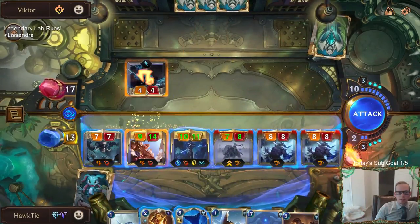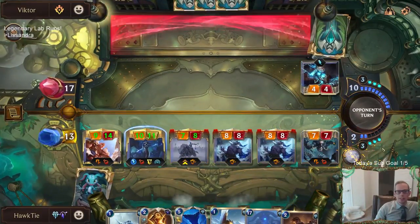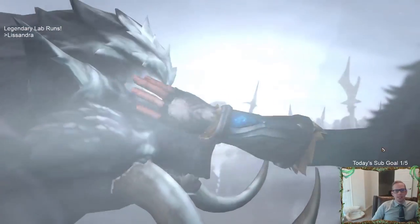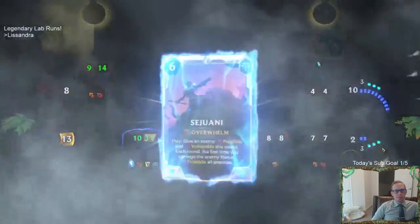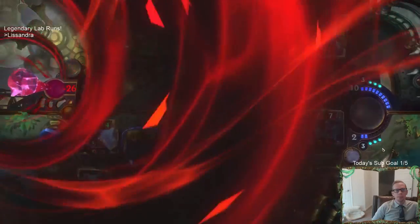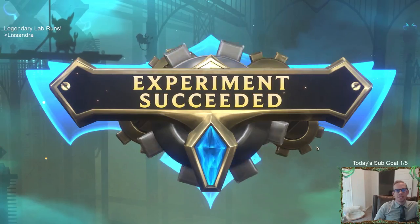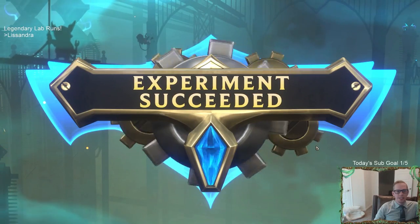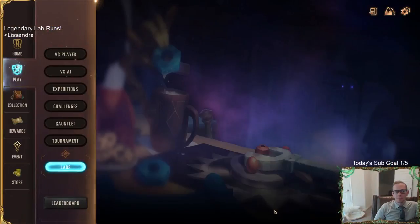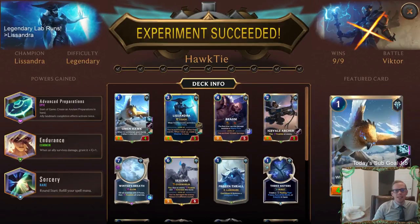Is that it? There we go! Got there! Legendary Lissandra run complete! GGs! We did survive! That was sweet. So there we go — got a good lab! Check out that Omenhawk. That Advanced Preparations was a pretty important power — getting those double 8/8s to level up your Lissandra right away.